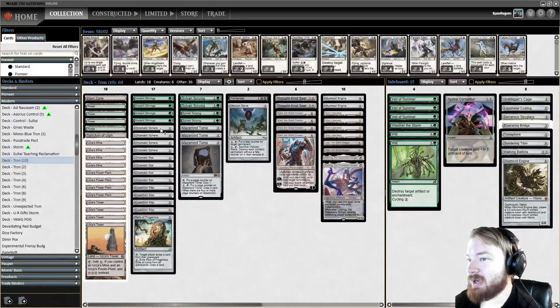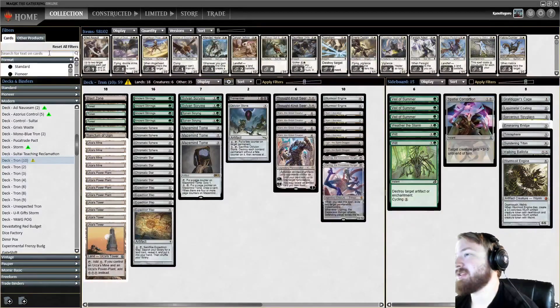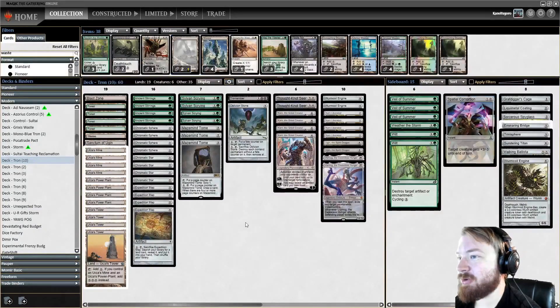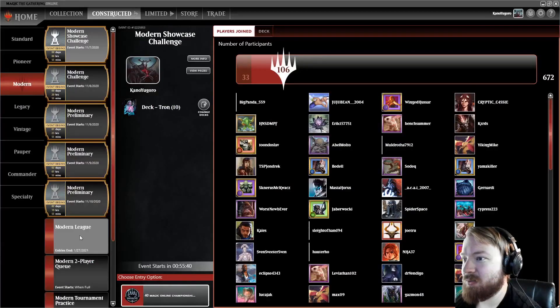I'm debating about adding a Wastes to the main board, because if we get Blood Mooned this is going to be a problem. The only thing I could do is cut Relic for a Wastes, or something like a Maze of Ith or Mine or Tome. I'm not sure I want to do that because I like having the single Relic in the main. You know what, let's do it — I really do not want to get obliterated by Blood Moon. So add the Wastes and we'll take this into a Constructed League.